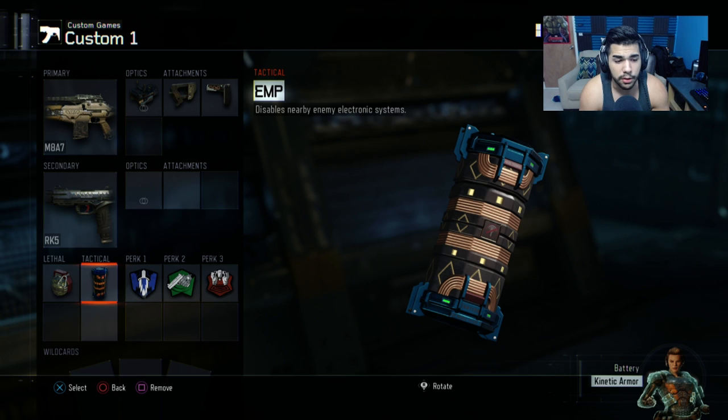EMPs are so, so good in uplink. For example, if the ball guy — you can't kill the ball guy and he's going to go for two — you EMP the ball guy and it makes him useless because he's forced to throw the one. It takes a couple of seconds, about three or four seconds, for the EMP to wear off. If you're in a close position he's just going to get anxious and throw the one. It's really good at stopping twos or even stopping players from scoring at all. You can EMP someone wall running into position and completely knock off his thrusters.